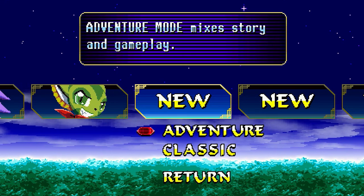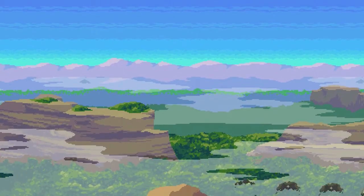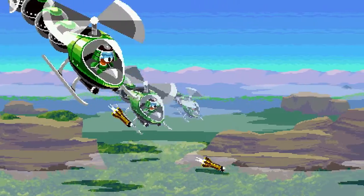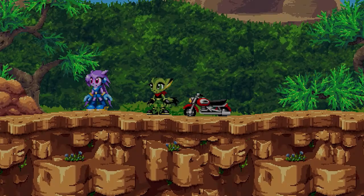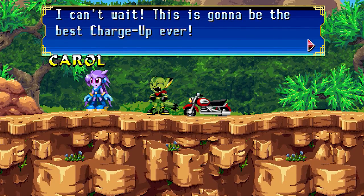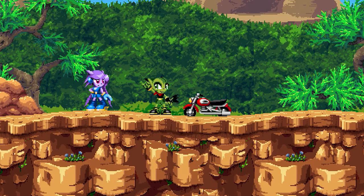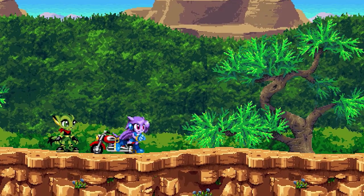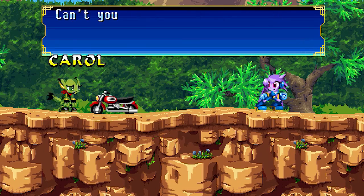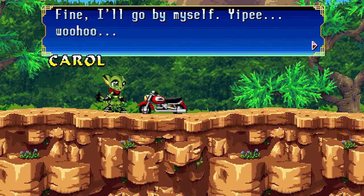If you just want to play it like it would have been on the Mega Drive, you've got Classic Mode — just play a stage, play a stage, go through the game in order with all the cutscenes skipped. But I'm going to show you Adventure Mode because I do like the cut scenes. Here's a bit of the intro: 'I can't wait — this is going to be the best charge up ever. Just take from the rich. You swear? Pinky swear. Where are you going? I have to make sure they're okay. Can't you be a miss hero-pants some other time? Not a chance. Fine, I'll go by myself.'